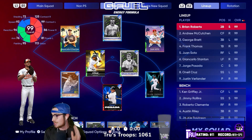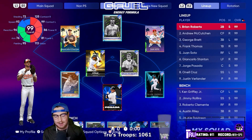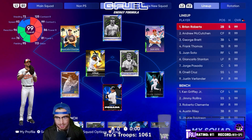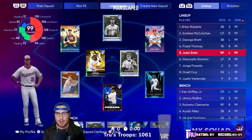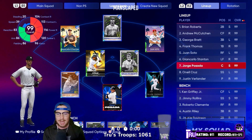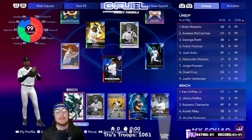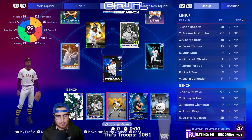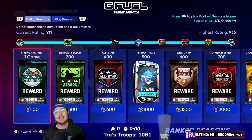The lineup for this video is Brian Roberts up top, which was the biggest surprise for me — the most used 99 overall second baseman in MLB The Show 22. Andrew McCutcheon in the two hole, George Brett third, Frank Thomas cleanup, Juan Soto fifth, Stanton sixth, Jorge Posada seventh, and O'Neal Cruz rounding out the lineup. Some cards that just missed the cut on the bench: Ken Griffey Jr., J-Roll, Roberto Clemente, Austin Riley, and Jackie Robinson. We are sitting at a 9-11 rating, so this game will be played on legend.